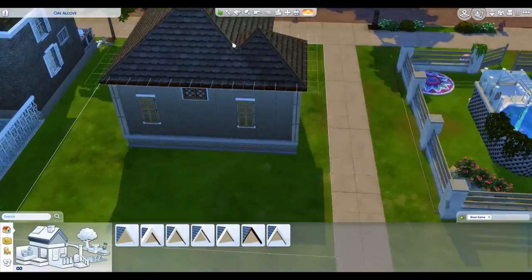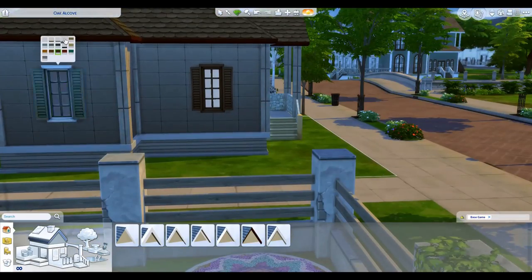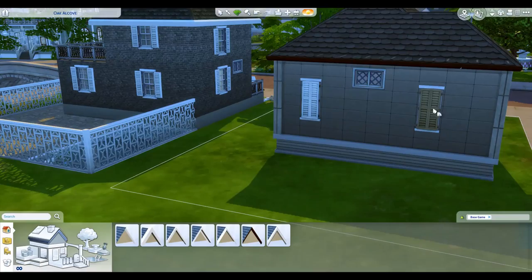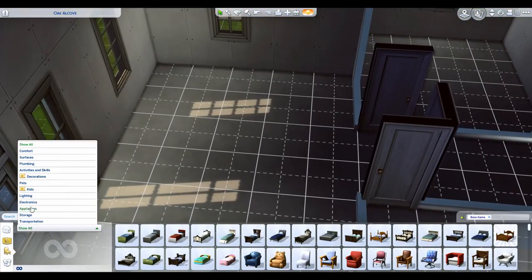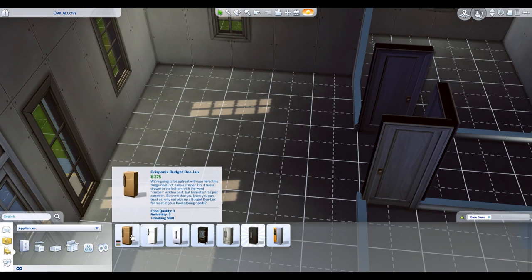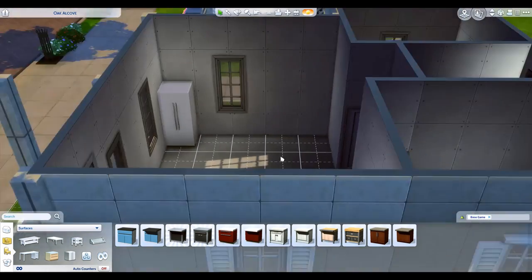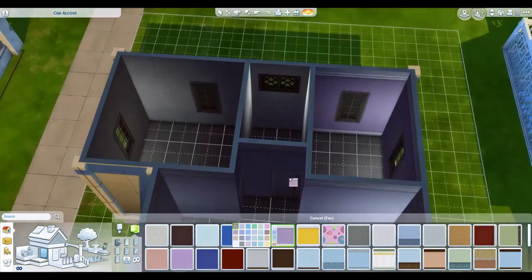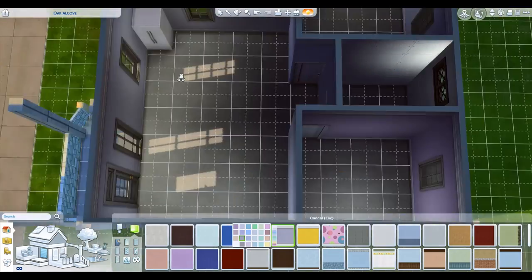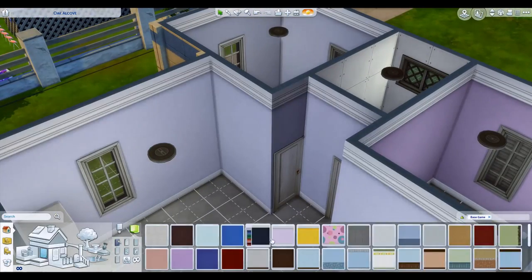Because this is a tiny home, make sure you have Move Objects on in order to get all the items placed correctly. By the way, this is base game friendly — everything in there is completely base game. There is a single item of CC that does not get uploaded with the lot. It's just to make it easier when placing stuff on flat surfaces, which is the red shelf. I found out about it through my Twitch subscribers and followers.